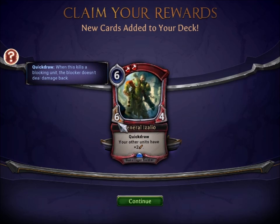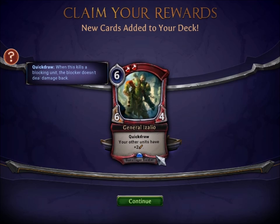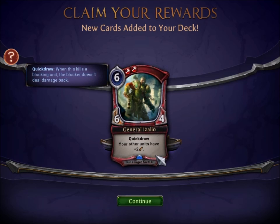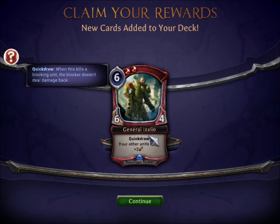He has Quick Draw on him specifically, but your other units get two extra attack. He is a gunslinger soldier. This particular milieu and universe is all about fantasy wild west stuff. So what's Quick Draw? For those of you who play Magic, Quick Draw is like first strike, but it's very weird — Quick Draw only works when it's your turn. As long as it's your turn, you have first strike. The minute it's not your turn, your guy has forgotten how to do things quickly and he doesn't have Quick Draw anymore.